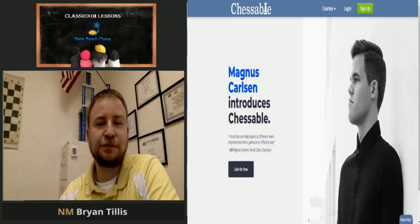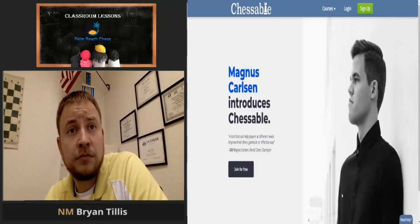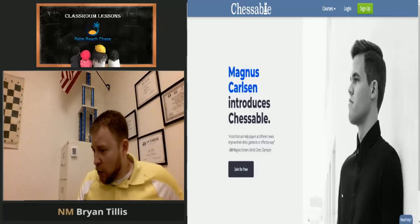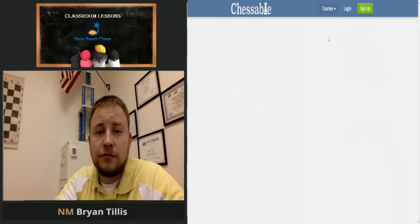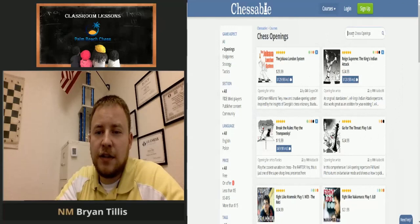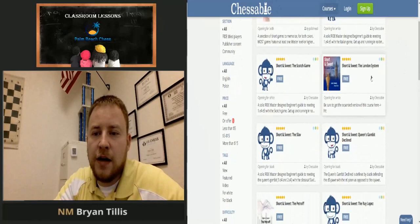We need those three opening names. With white it's the London System; with black it's the French Defense and the Queen's Gambit Declined. Let me show you a really neat resource on Chessable. I'm going to go to Courses, then Openings, and I'll type in 'short and sweet.' Right there — one of the first results that pops up: 'Short and Sweet: The London System.'